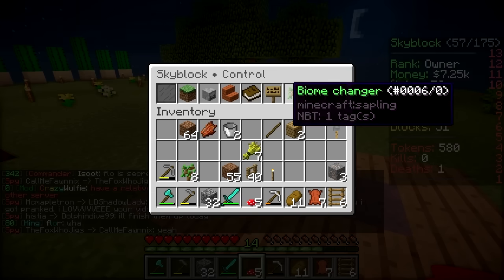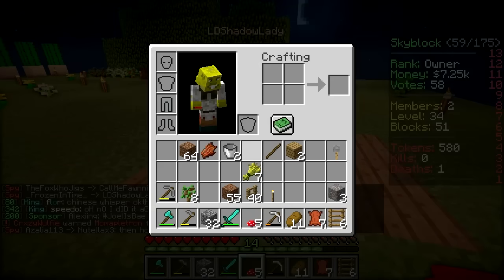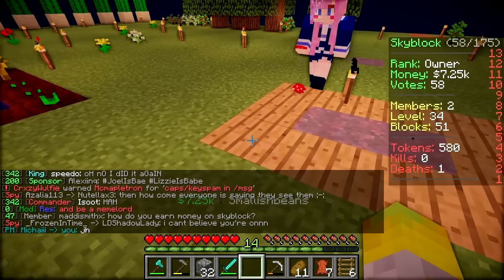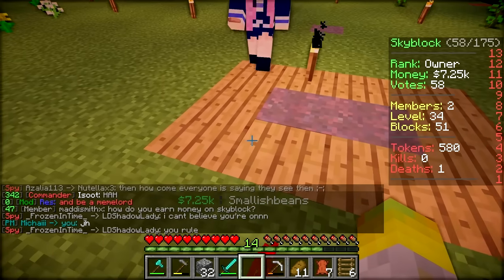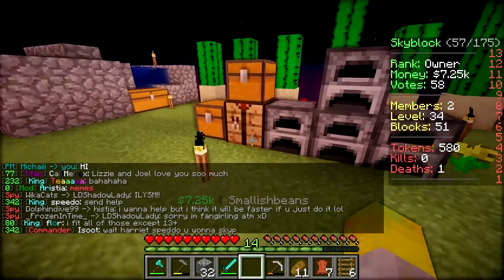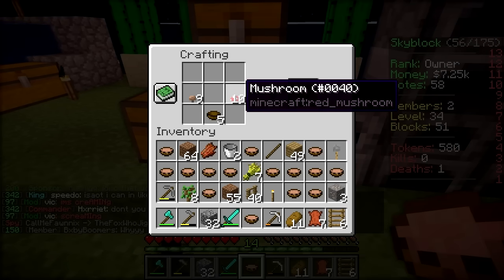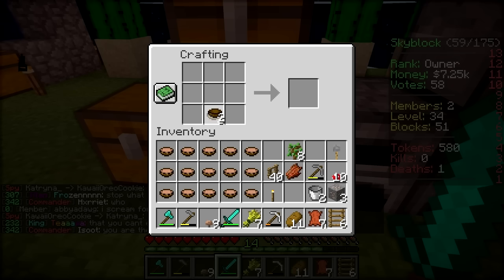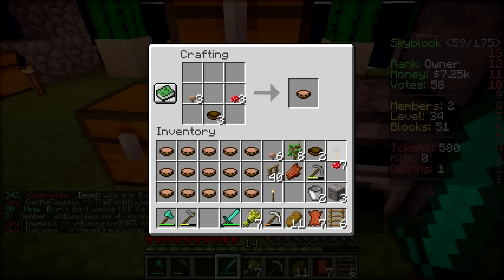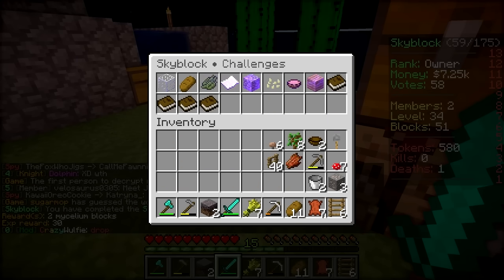How many mushrooms do we need? I'm looking — eighteen, so do we need 18 mushrooms? Of each? Yeah, 18 of each. So I've got 16 brown and 20 red. We just need a couple more brown. You take the red ones and make another brown. While you do that, I'm going to go get a bowl. Make some bowls — you need multiple bowls. I got the brown mushrooms. Nice. Mushroom stew! It has filled my hunger up. We're almost out of cobblestone. We probably should get some more.